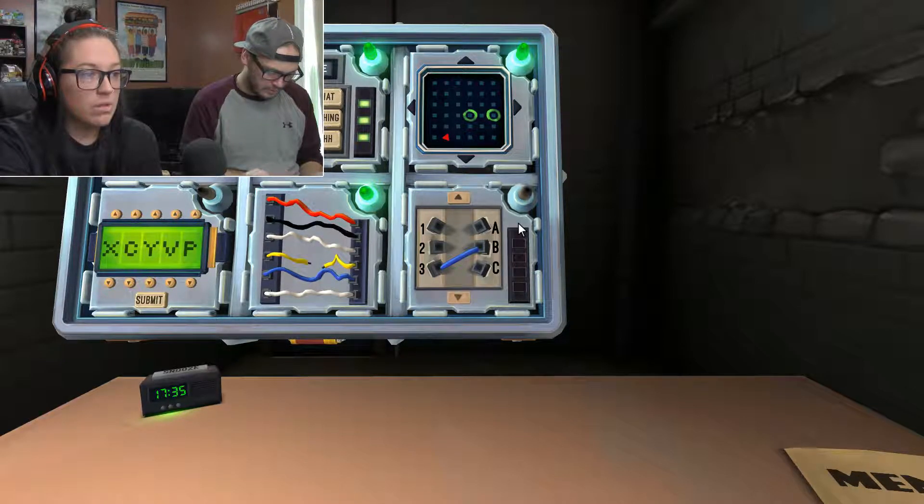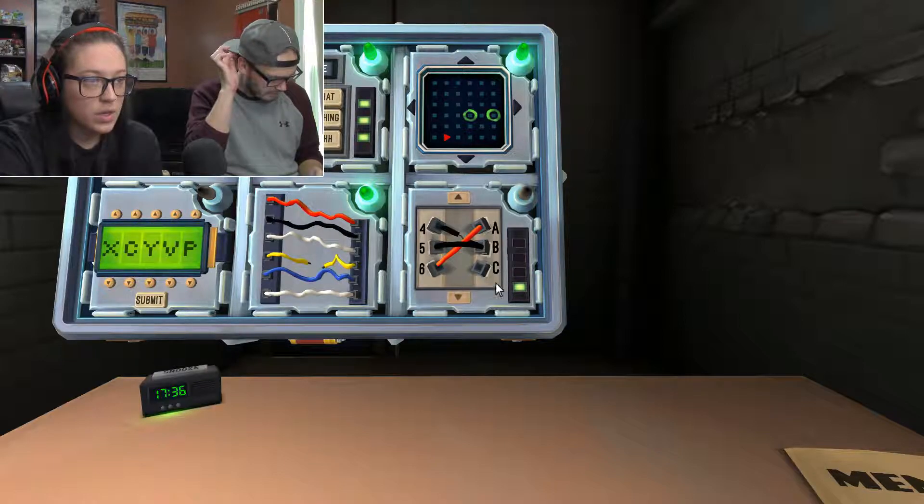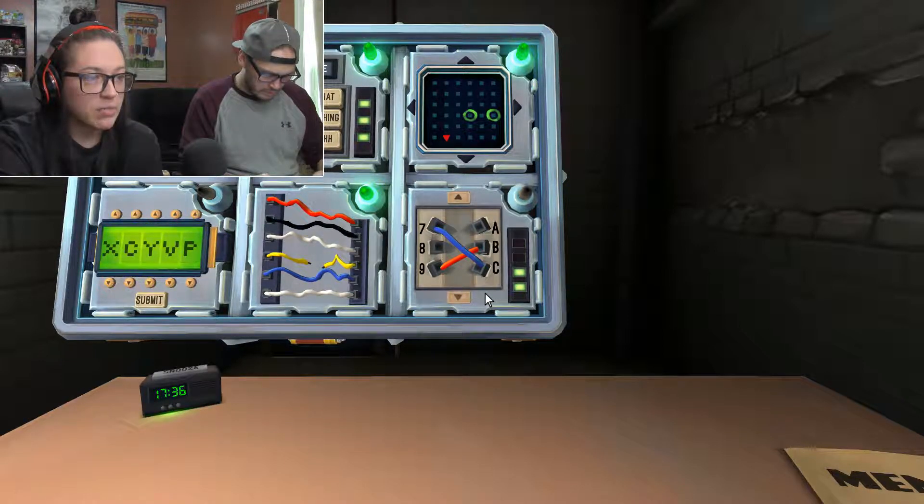First black, first and second black, first red. A, B, or C for the first black. A or C for the second. C for the first red. Second blue, second red. A, C for the blue, B for the red. Third blue and then third and fourth red. Blue: B. Nope. Third red: A. Nope. Fourth red: A or C. Nope.